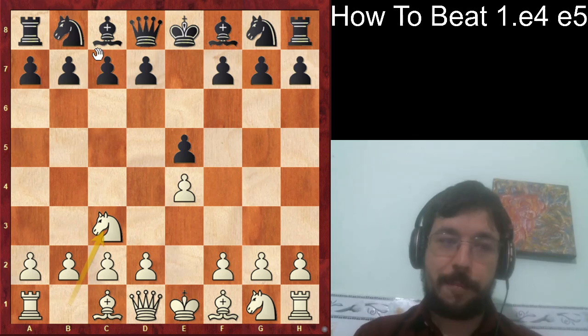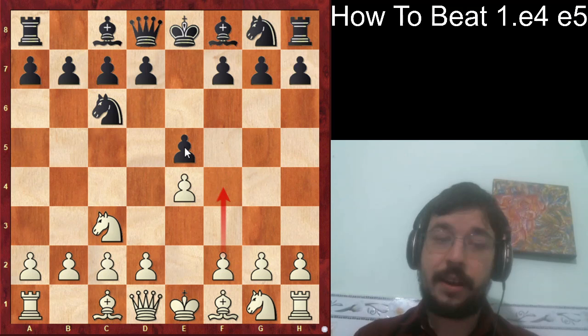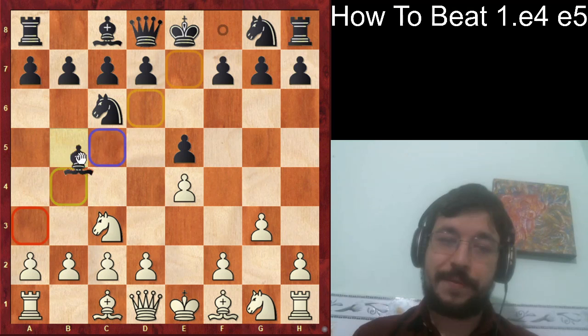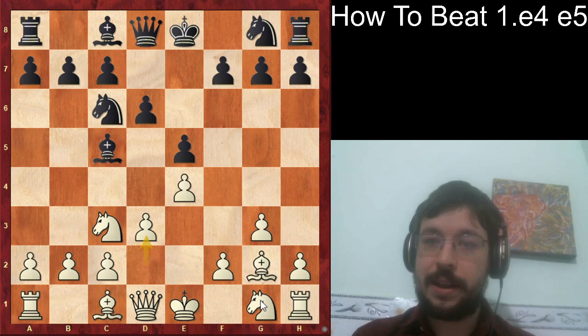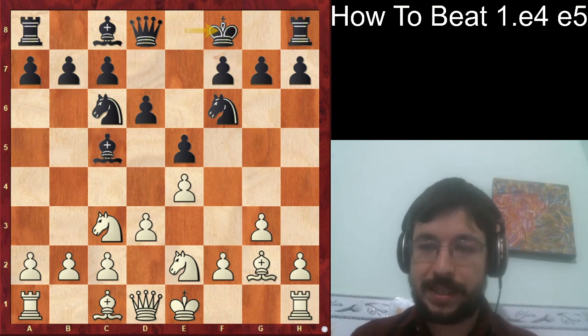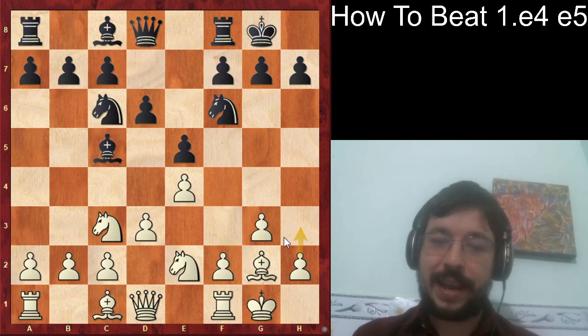Before going further, I want to point out what to do against a couple of other moves black can play. If black plays Knight c6, then f4 is a bit less effective because after e takes f4 we wouldn't have a knight to kick away with e5. So I'd suggest playing very solidly with g3, developing the bishop to g2 — a very safe setup for white. We can just play d3, put the knight on e2, and castle short. If black develops naturally with Knight f6 and we play Knight e2, we get this sort of position.